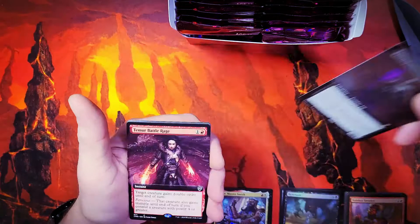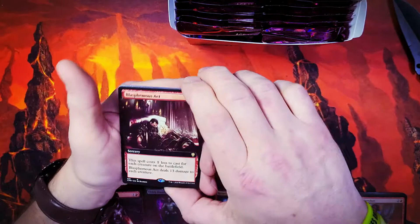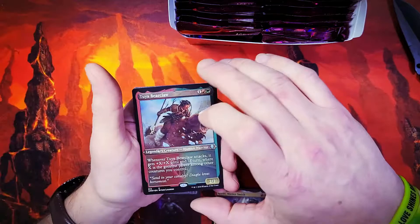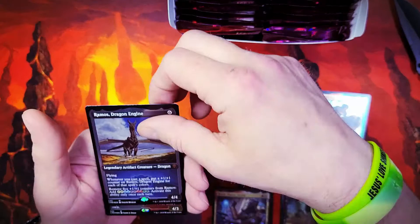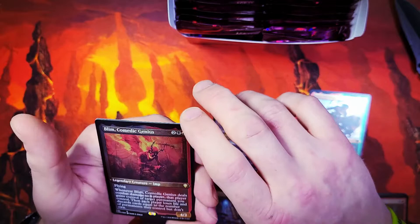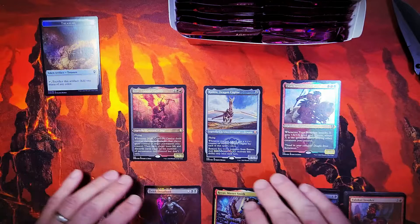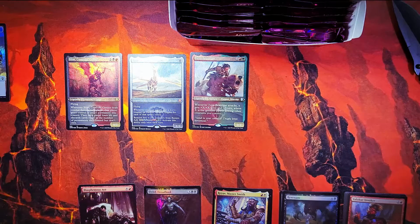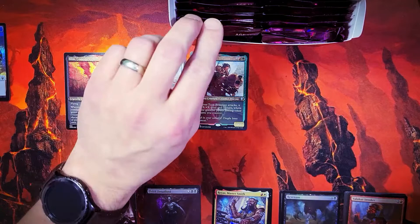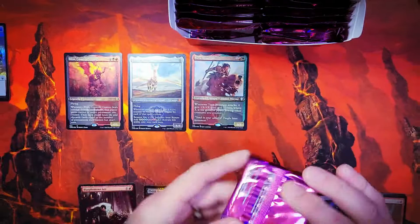Teemer Battle Rage, non-foil borderless. Extended art non-foil Blasphemous Act. Then we go to the etched — we've got a Tuya Bearclaw uncommon, a nice Ramos Dragon Engine mythic five-color. I've actually been wanting one of those. And we've got a Blim, Comedic Genius, our legendary creature imp. And a treasure token. That's pack number one — we've got a mythic right out the gate with Ramos Dragon Engine. Pretty sure you get a mythic in every pack in that slot, but it's actually a good one.